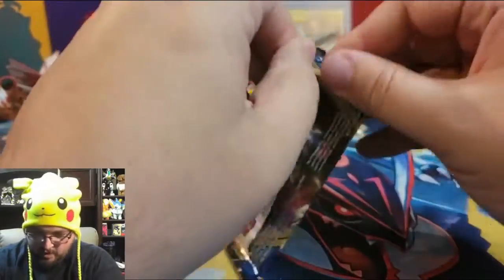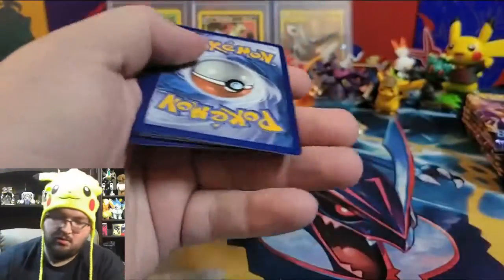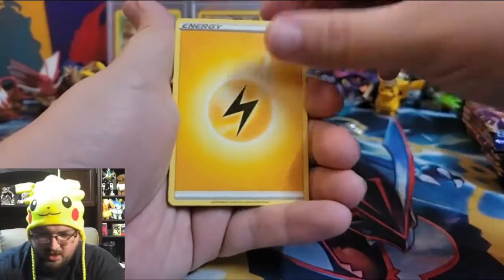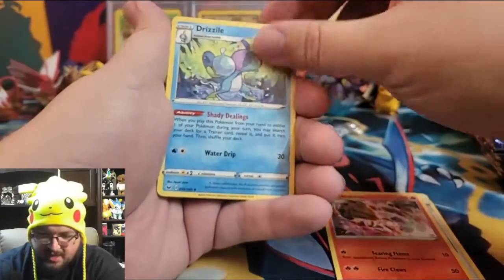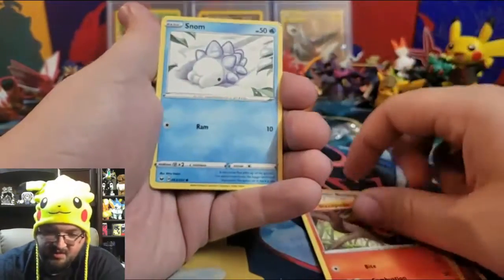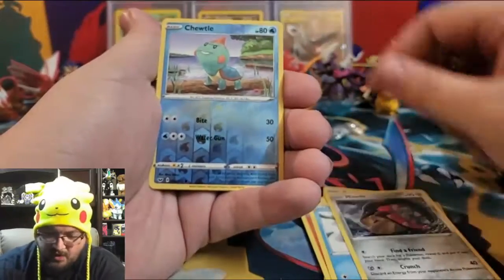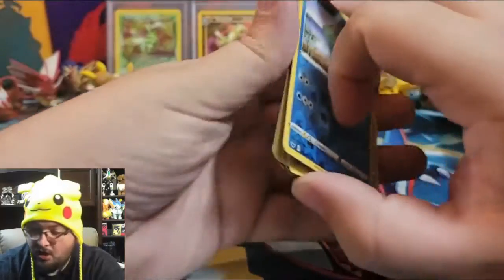Can we see some pretties? Pack twenty-one: Lightning Energy, Energy Retrieval, Heatmor, Drizzile, Gastly, Rookidee, Sizzlipede, Snom, Mawile, reverse holo Chewtle, and a holographic Inteleon!